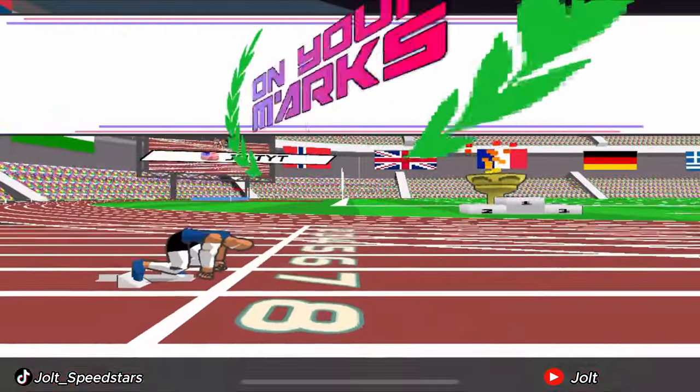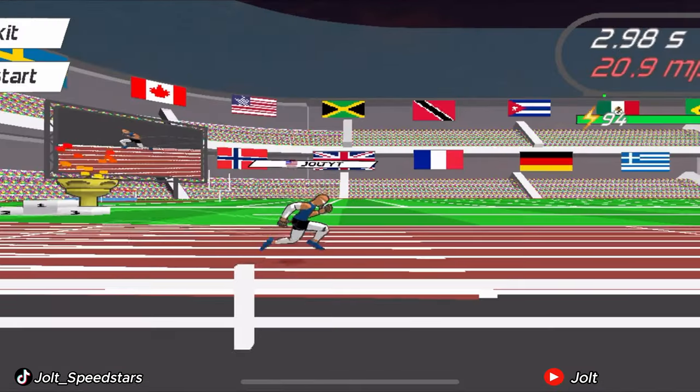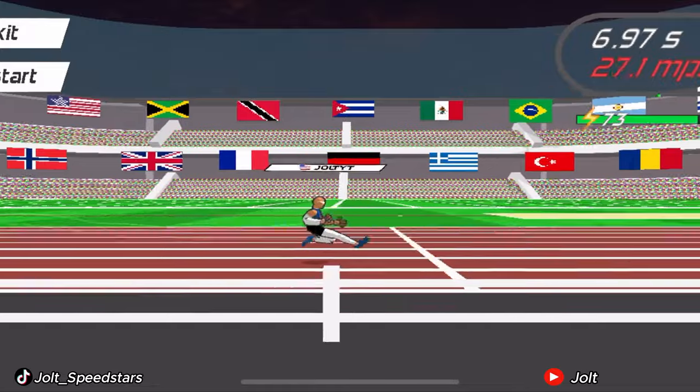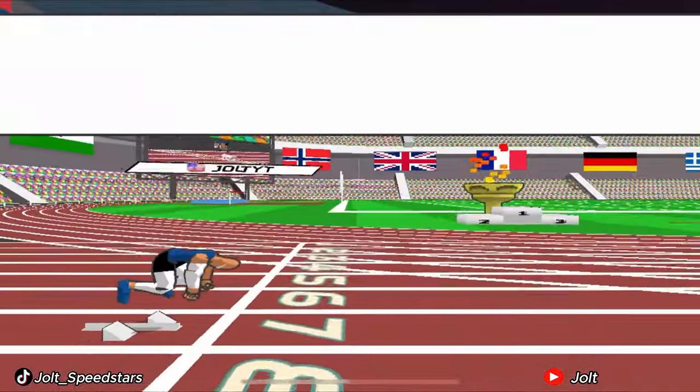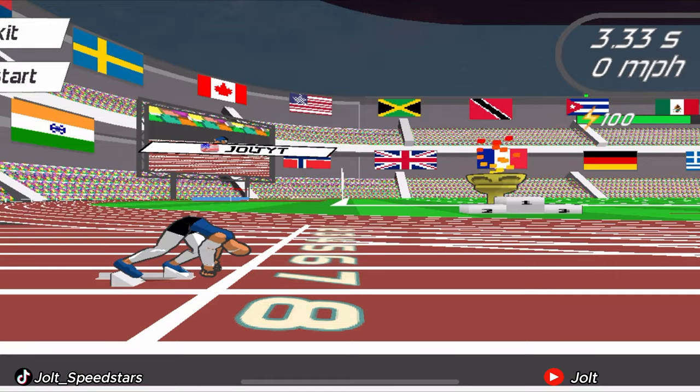We're going to talk about the start to the split. If you don't know what the split is, it's that little screen that pops up that lets you know your time for that portion of the race. A seven is crazy. To be running a good time, your split should be between a 6.3 and maybe even a 6.4 — if you end up running 30 miles per hour from that split through the end of the race, you can get by with a 6.4. But the range you want is 6.1 to 6.3.